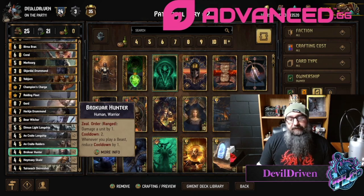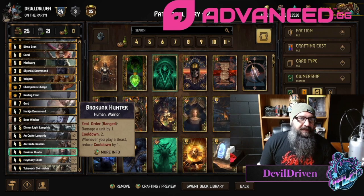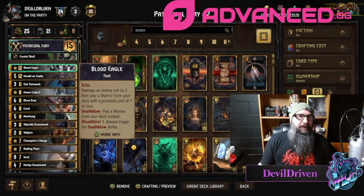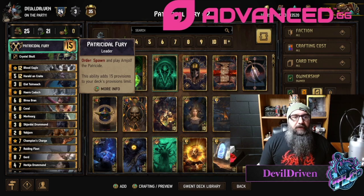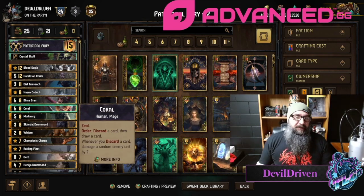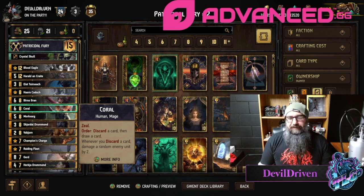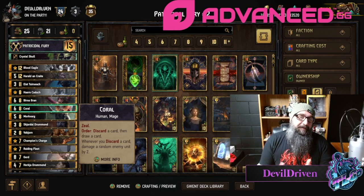Other than that, it thins really well. I'm really proud of how it thins out. And if you do run into full test shenanigans, you can block their row a little bit with Patricidal Fury — the things that go on his row. Fun list, I enjoy it. It's something different, not the full test shenanigans that everybody's running.